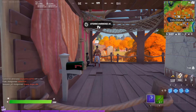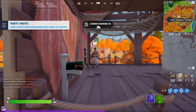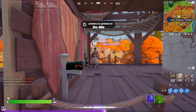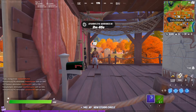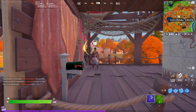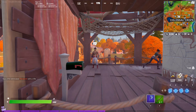So the other five locations are as follows: NPC just east of Retail Row, the NPC up at Steamy Stacks, then we have Christina at the Pizza Pit, of course Colossal Crops, and Bushranger just west of Pleasant Park.